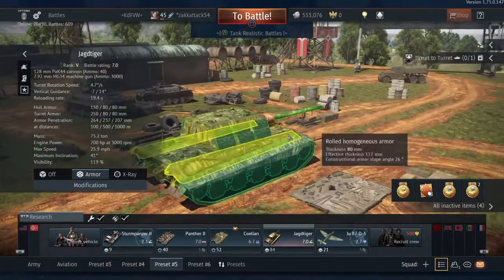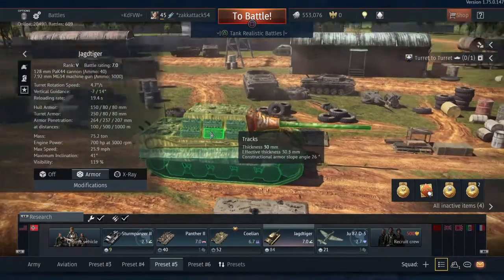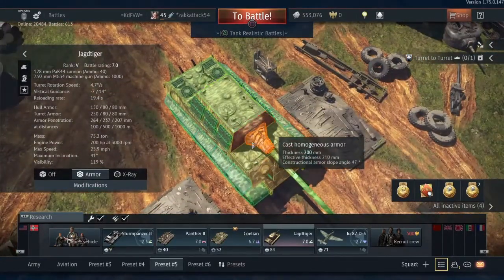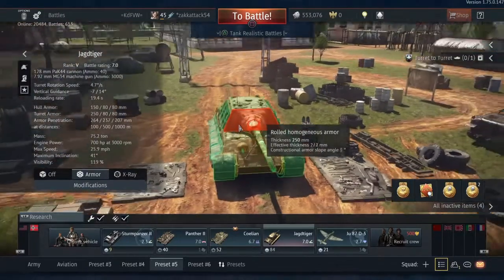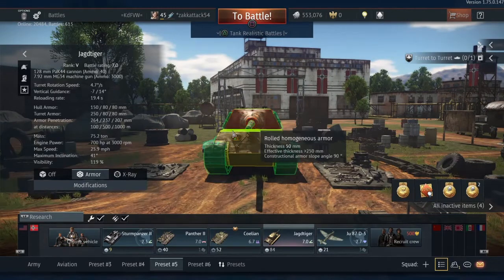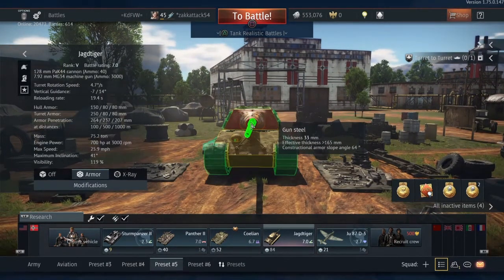On the sides and back of the superstructure we have 80 mils. On the sides we have an additional 30 millimeters with the tracks, bringing it up to 110 millimeters. 45 on the top. Paired up with the lovely PaK 44, or 128 millimeter cannon, giving us 237 mils of pen at a thousand meters. Max reload is 18.2 seconds and max horsepower is 700, bringing this 75-ton tank up to 25.9 miles per hour.